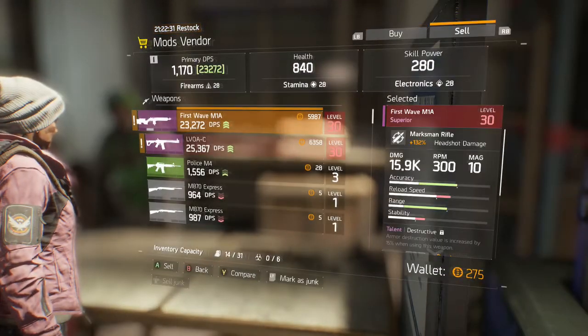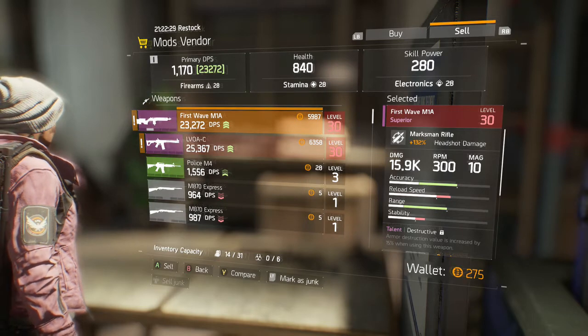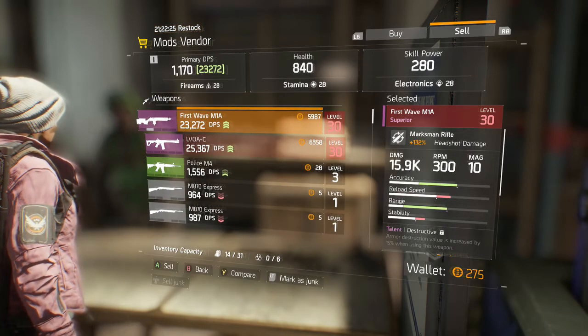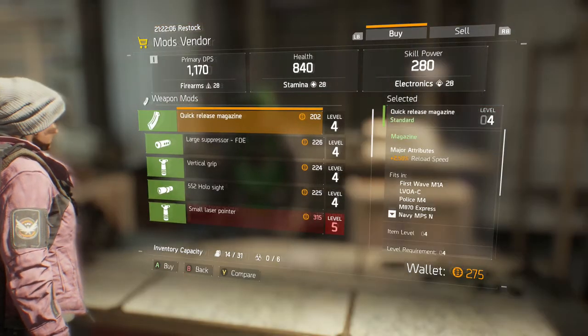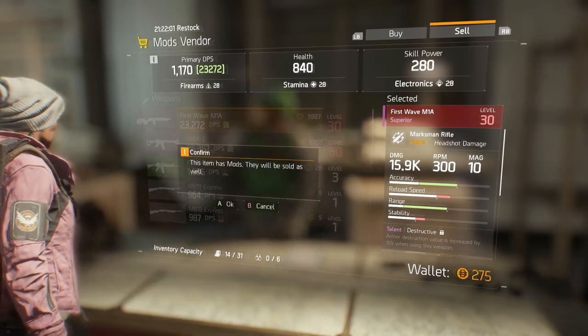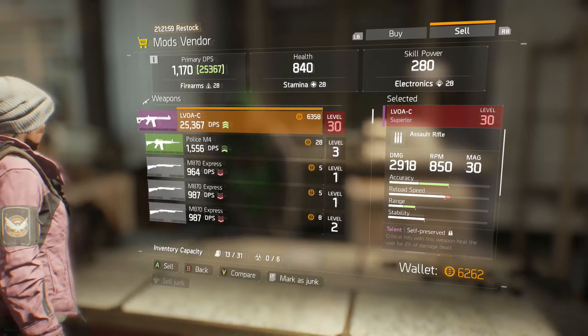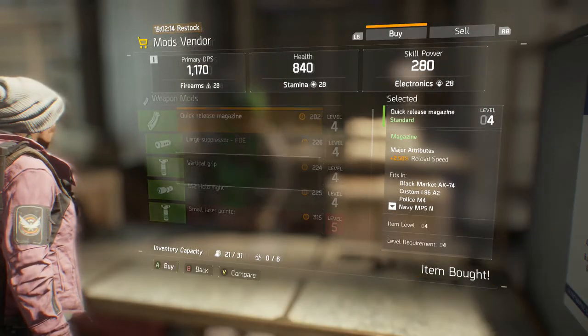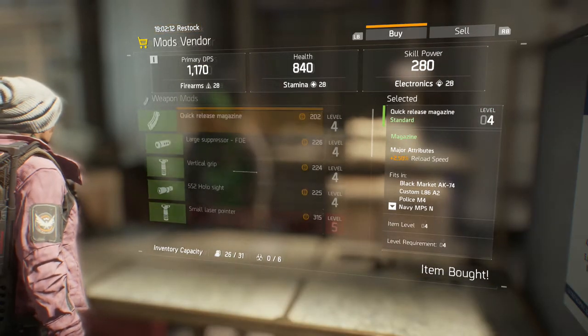You can see she is going to get the exact same amount of credits for selling those guns to the vendor, but her cost for buying a magazine — or any other item for that matter — is much, much cheaper. So sell the guns, then buy as many magazines as you can fit into her inventory at 202 credits each.